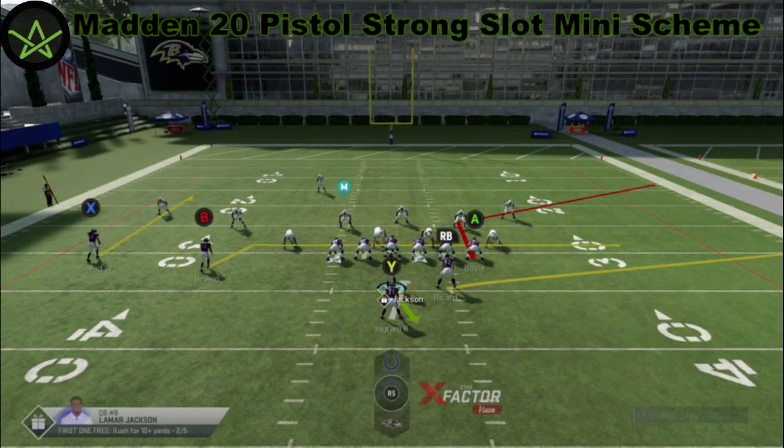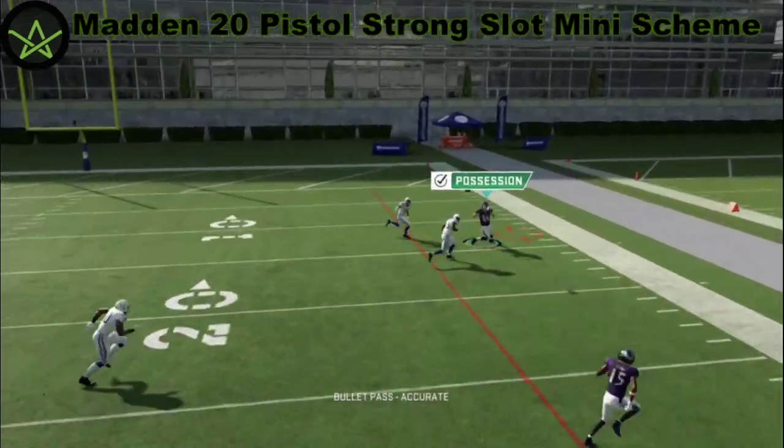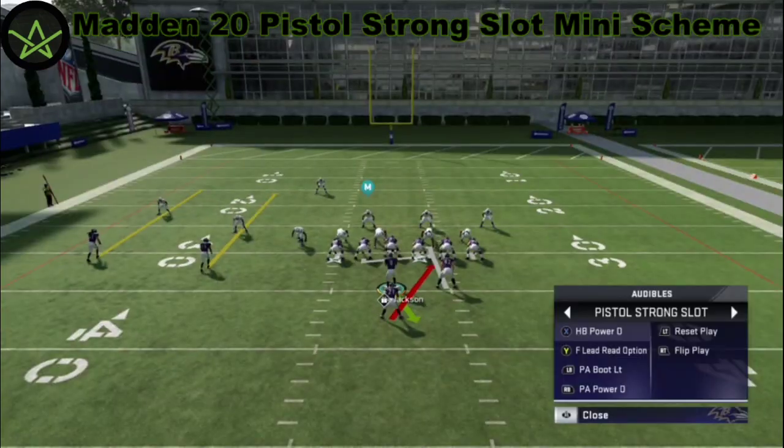PA Power O — last one. Ideal situation: make sure you hit that tight end. And that's the pistol — that's the offense, man. I appreciate you guys tuning in. It's the pistol strong slot mini scheme inside the pistol playbook at Madden 20. I'm going to break down the pistol offense quite a bit and go through a couple of these different formations. I appreciate you guys for tuning in. I'm sorry about my voice — my mouth is sore right now. Our subscribers are jumping — I think we already got to like 320 so far this month. Let's try to get to 400 by the end of the month. Your boy A1 is out — stay on the lookout for some more tips.